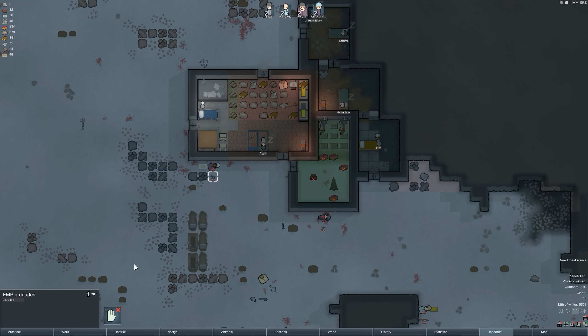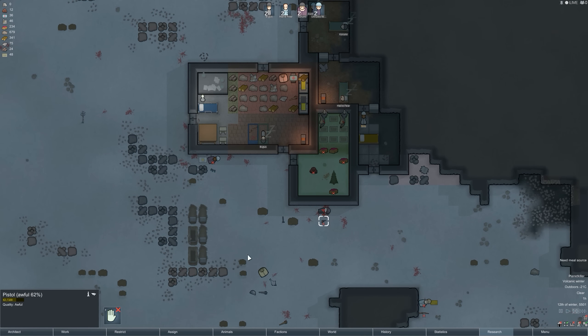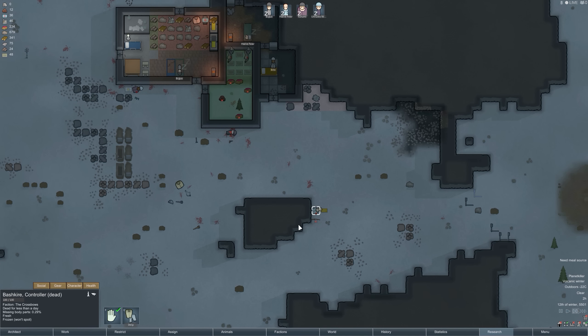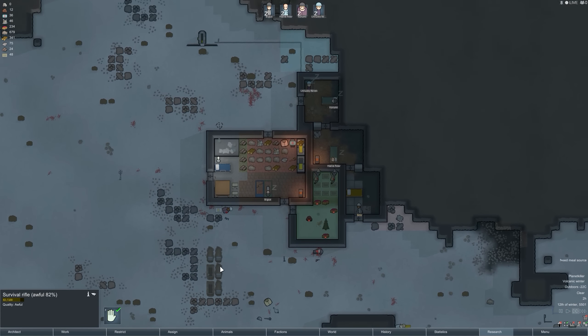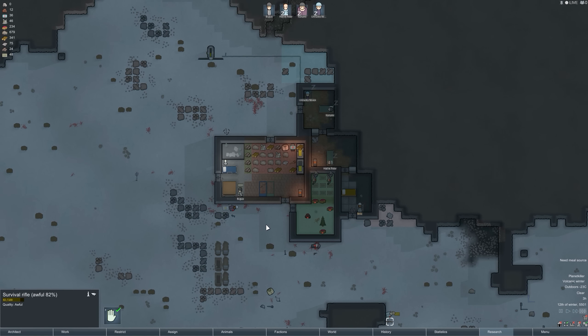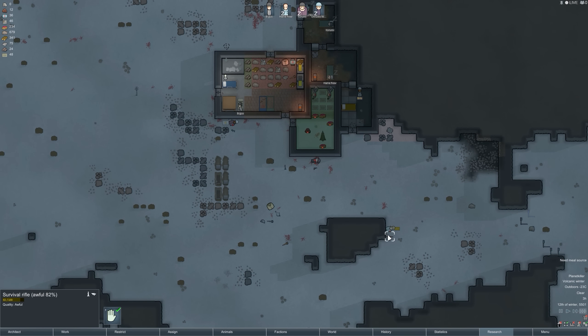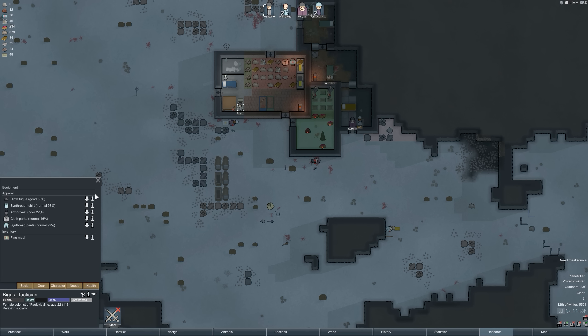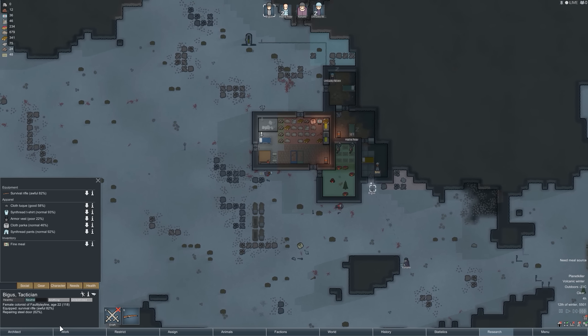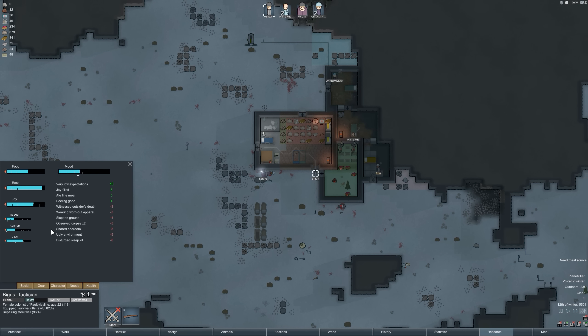We'll take the EMP grenades — they're really handy when fighting mechanical enemies like caterpillars. Basically electromagnetic pulse: anything mechanical it can knock out, great against robotic machines, but not so useful right now. Oh, this is a better survival rifle — yeah we're going to give that to Bigus. Drop your pistol, grab this survival rifle. Perfect, done deal.